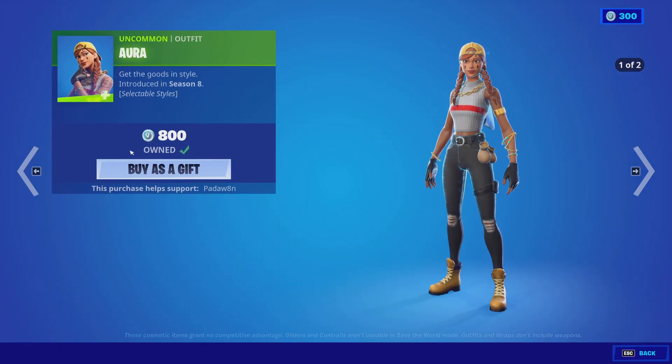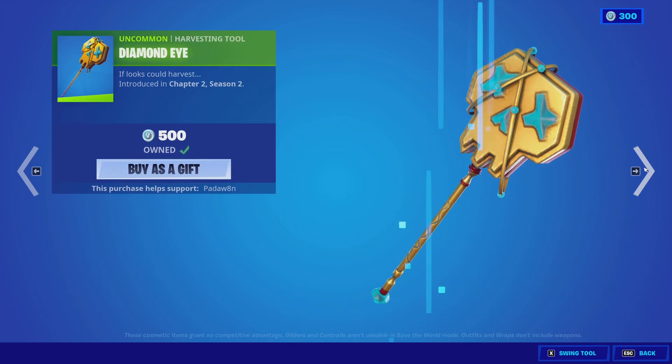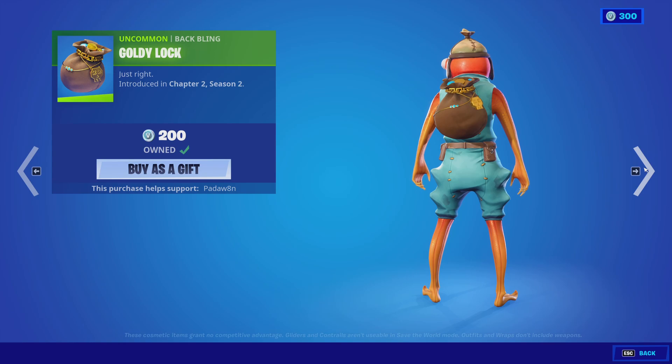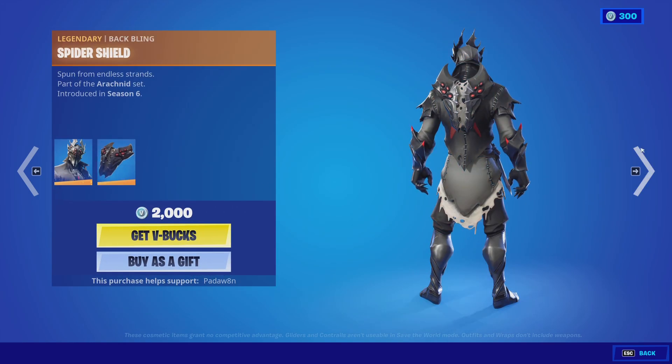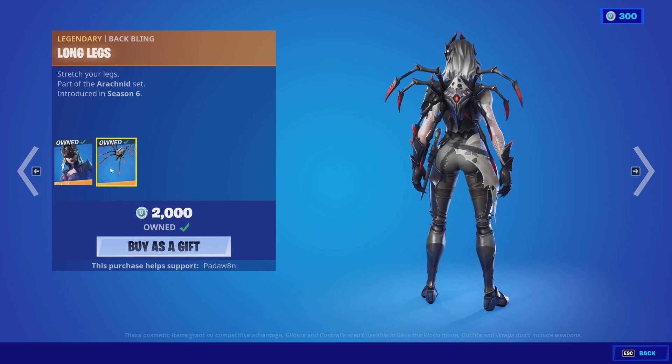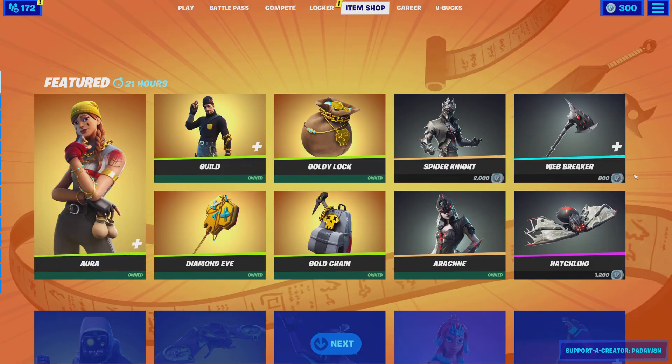Alright, so we have the Aura skin — this has two styles, as you can see here. And then we have the Guild skin with these two styles as well. We have the Diamond Eye pickaxe and the Goldilocks back bling with the gold chain back bling. The Spider Knight with the Spider Shield back bling. The Arachne with the Long Legs back bling. And the Web Breaker pickaxe and the Hatchling glider.